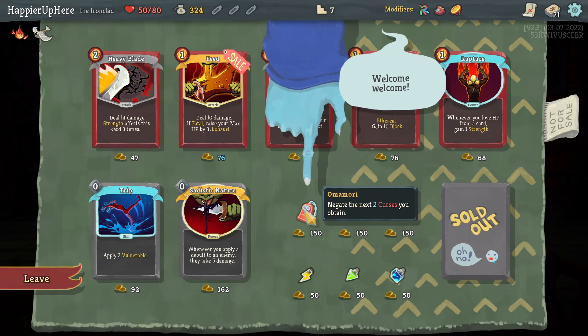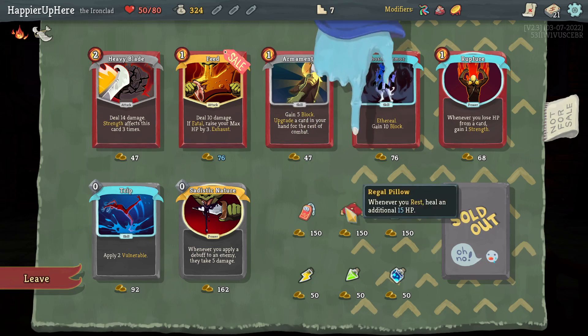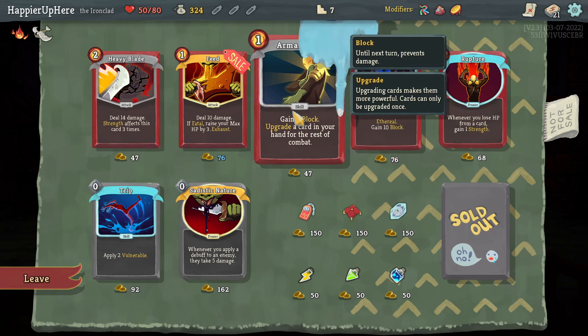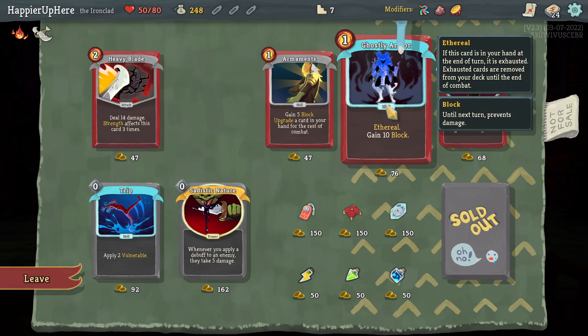I definitely want to go for curses, so I don't think I can take Amori — when you have Amori it's not that you get one out of three curses, you don't get any of the three curses, so it'll be a pretty big problem. Protonite is interesting but a little too expensive. Let's take three copies of Feed — getting an early Feed is a huge help. Let's take that. Ghostly Armor would be good block.